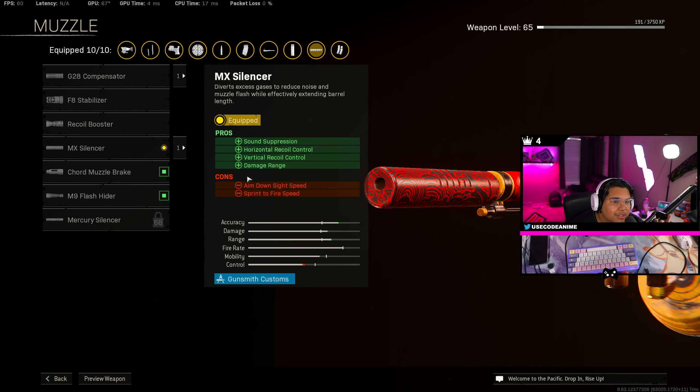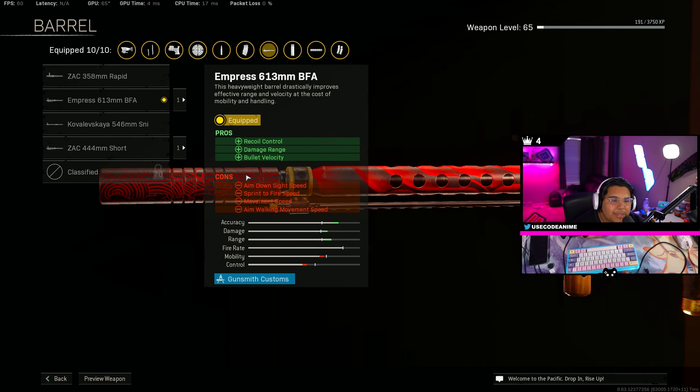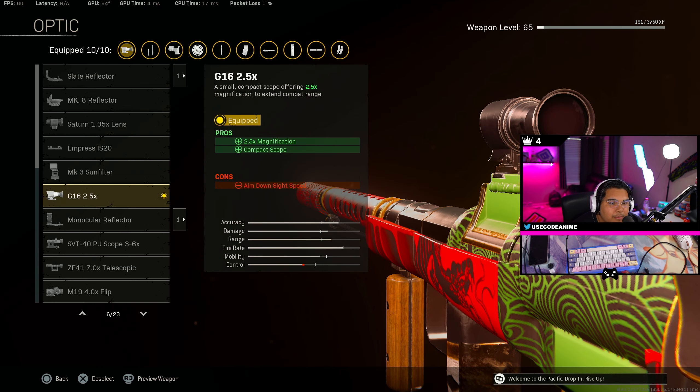Alright guys, we're getting into the class setup for the Nikita. For the muzzle we are using the MX Silencer for the sound suppression, horizontal and vertical recoil control, and damage range. For the barrel we are using the Empress 613mm for the recoil control, damage range, and bullet velocity. For the optic it's kind of personal preference - since I am playing Fortune's Keep, it's a close quarters map, not really a lot of long range situations.